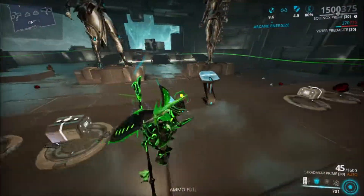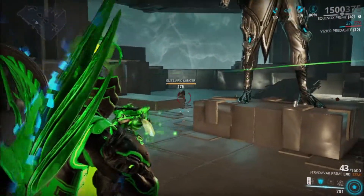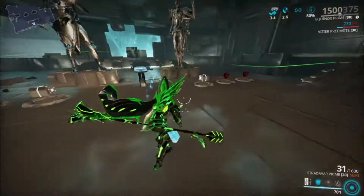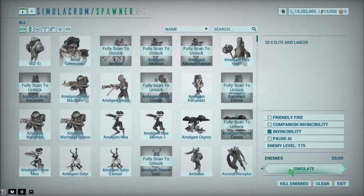So the way to do that — let me go ahead and spawn some new enemies. The way to do that is you need to proc your Growing Power and Energy Conversion. This is a must-do by the way — you must do this. If you don't do this, it's not going to work.